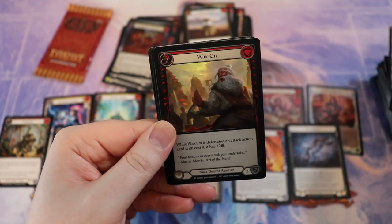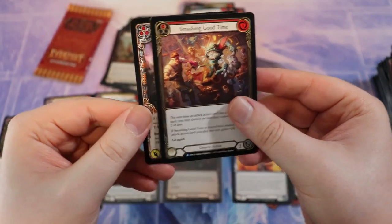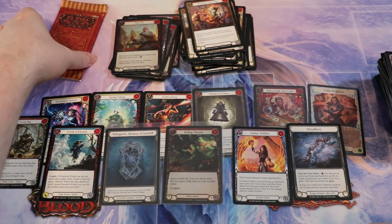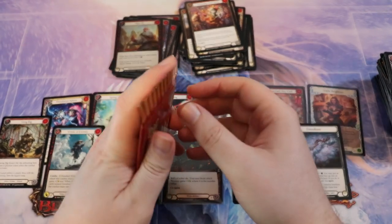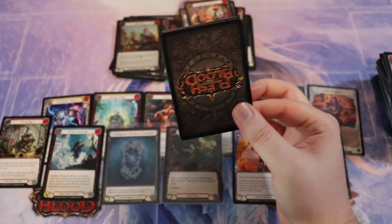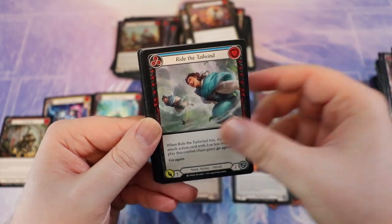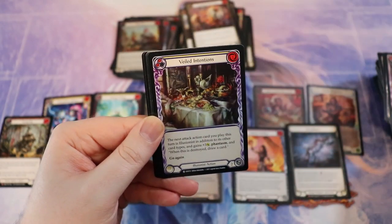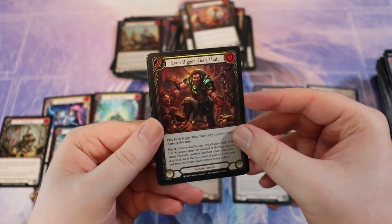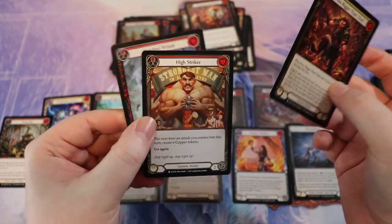We have a Wax On and then Smashing Good Time. The funniest part about Wax On is I know it's a reference to Karate Kid, but I remember it from Ninja Turtles referencing Karate Kid — that's what I remember. It's like two layers of referencing there. I'm just gonna call that a Ninja Turtles thing.